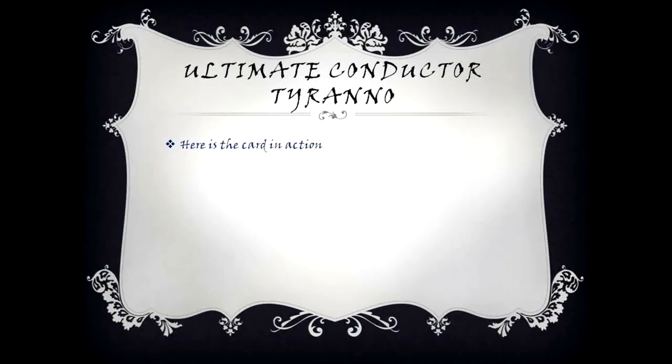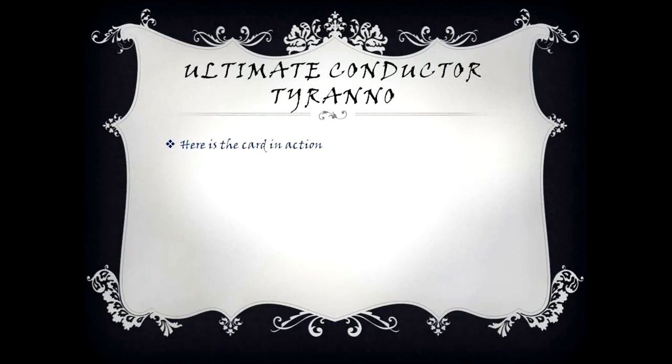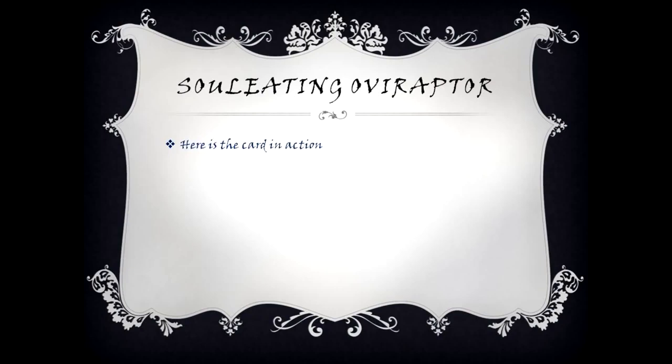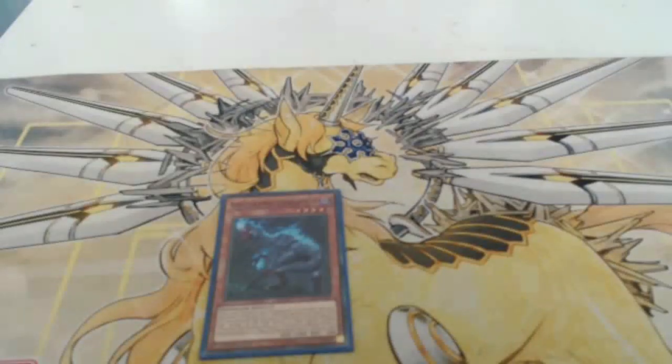Ultimate Conductor Tyrano's effect: cannot be normal summoned — must first be special summoned from your hand by banishing two dinosaur monsters from your graveyard. Once per turn during either player's main phase, you can destroy one monster in your hand or field, and if you do, change all face-up monsters your opponent controls to face-down defense position. This card can attack all monsters your opponent controls once each. At the start of the damage step, if this card attacks a defense position monster, you can inflict 1000 damage and send that monster to the graveyard.